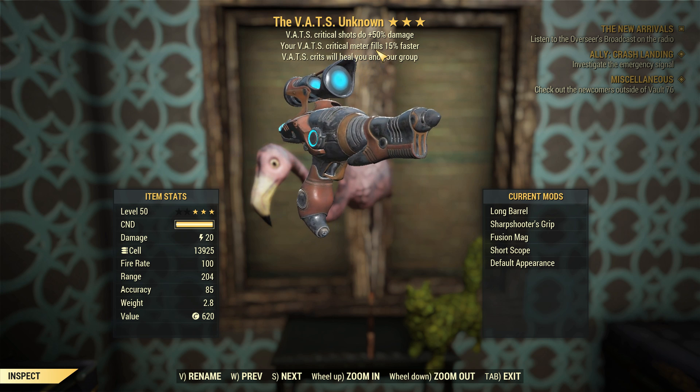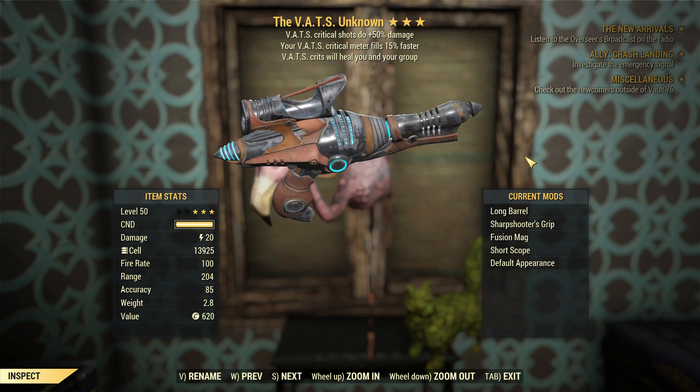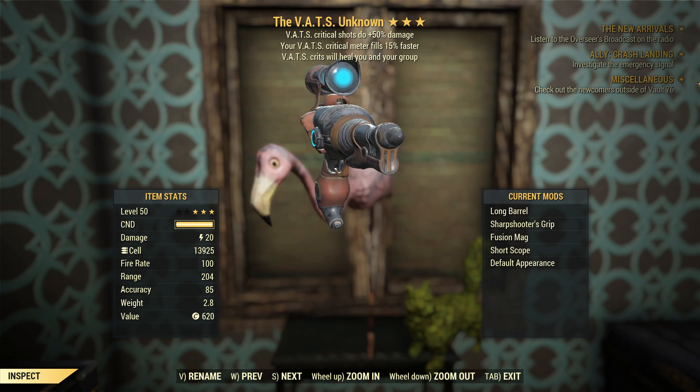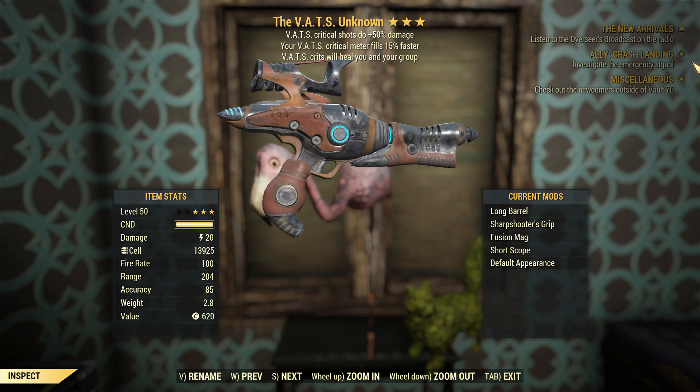This is an alien blaster with the Medics prefix, 50% more critical damage in VATS, and we're filling our critical bar 15% faster. Very good for a lucky gunslinger build, isn't it? Well, we'll see.